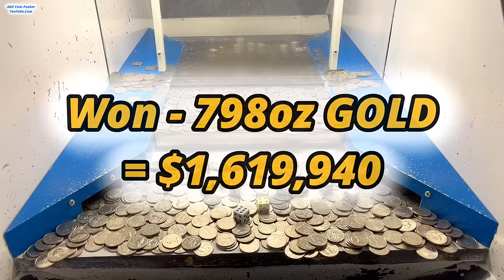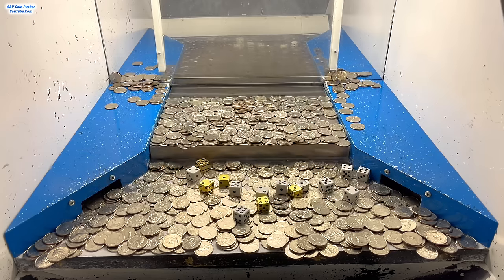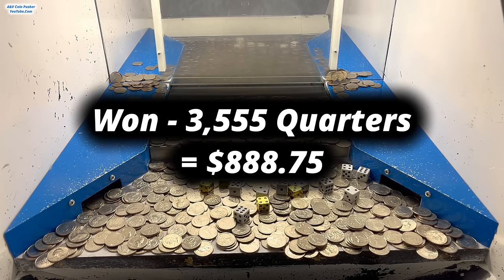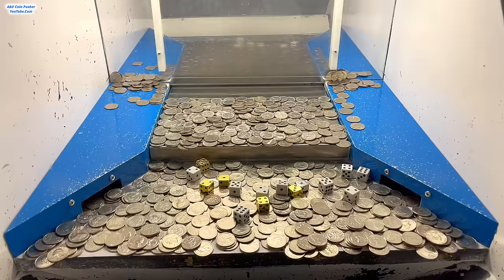Moving on — we won fifty-seven ounces of gold, and the gold dice totaled up to fourteen, so I get to multiply the gold by fourteen. In total I ended up winning seven hundred and ninety-eight ounces of gold. The spot price of gold is about two thousand and thirty dollars an ounce, which means we got an extra one million six hundred nineteen thousand nine hundred and forty dollars in gold. Last but not least, we won about three thousand five hundred fifty-five quarters — the silver dice unfortunately landed on one, so no multiplier there — giving us eight hundred eighty-eight dollars and seventy-five cents in quarters.